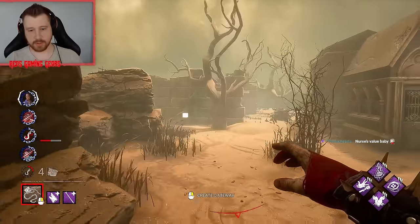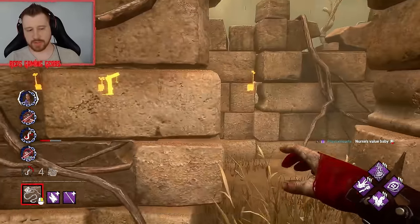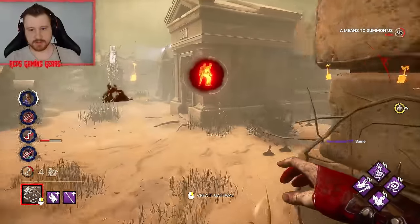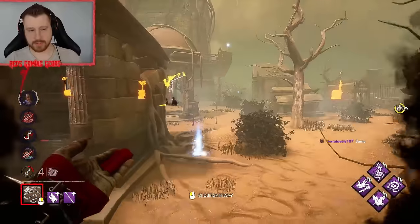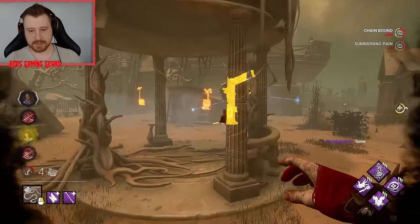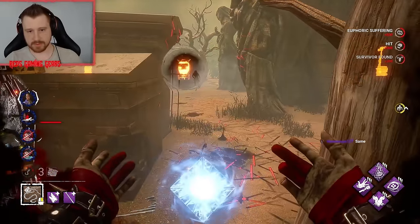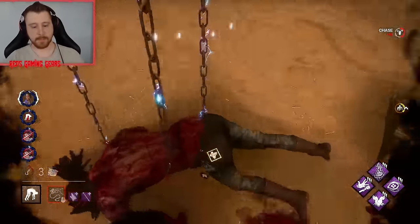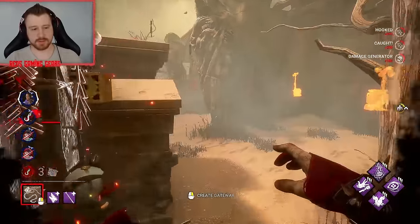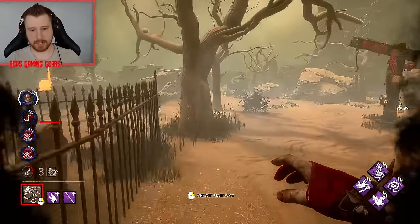Let's come back over here, grab this, get back into stealth, and keep playing off of that. It's very annoying to try and deal with, especially if they're healing with Sloppy Butcher. One survivor here going for the save. We were going to lose that anyway, so that's okay. We still have stealth for a few seconds — they're going to probably try and heal up.